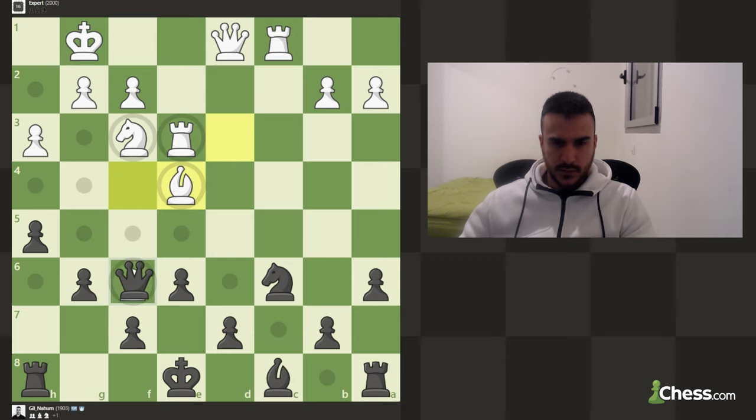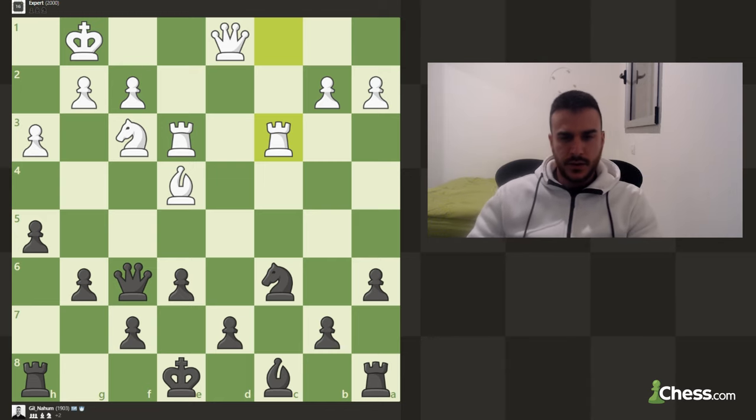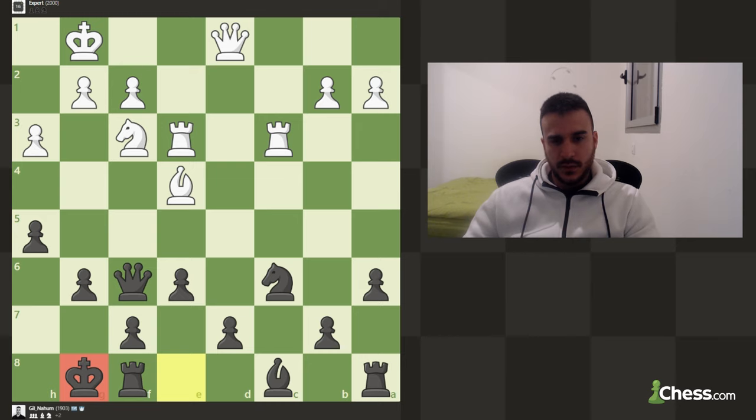We can take this pawn now, and if he takes I can take with the b-pawn — that's completely fine. So we're up a pawn, we're in a good spot, and we're ready to castle. Let's ask ourselves if d5 is good — basically not, because we're going to be pinned, so we still cannot play d5. E5 isn't a nice move either, so let's short castle. We also have the queen as a defender.